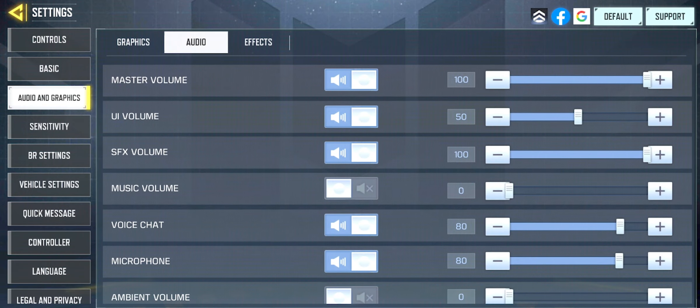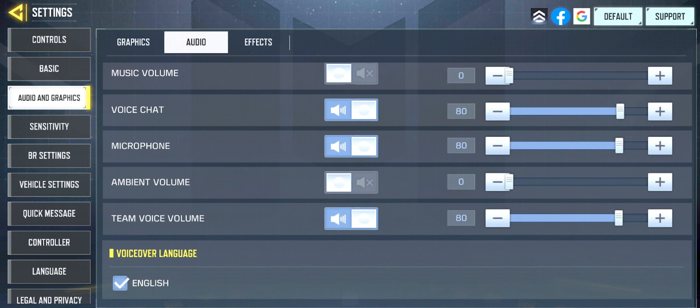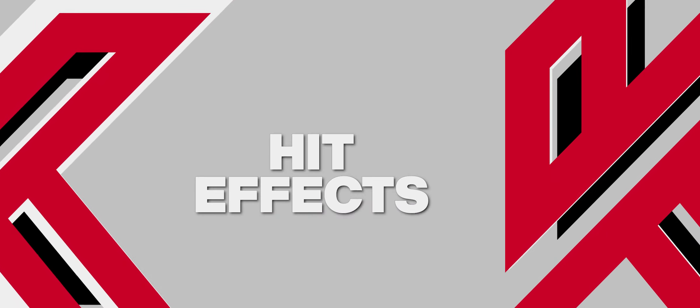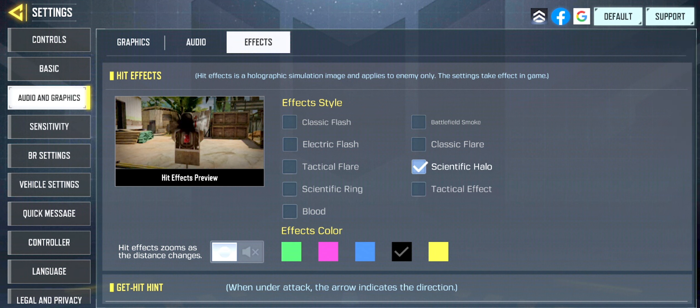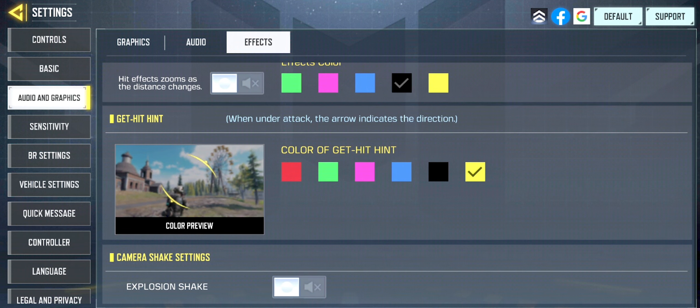For audio, I just have my settings so that I can hear footsteps better. I have UI volume on 50%, while I have voice chat, microphone, and theme voice volume on 80%, and I turn music and ambient volume all the way to zero because I don't want to hear any of that. For my hit effects, I use Classic Flare with a black color so I can see that my enemies are getting hit without being too distracted. I need my get hit hint color to be contrasting so I picked yellow. Explosion shake setting I have off because I am a tank.